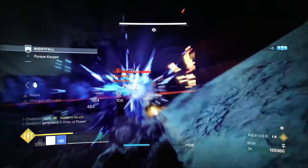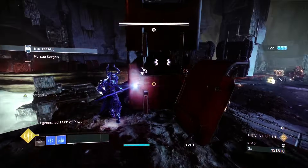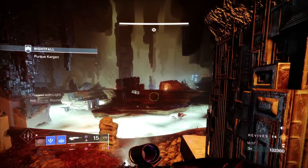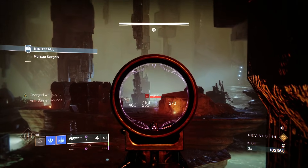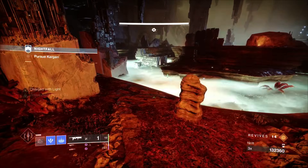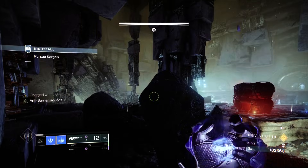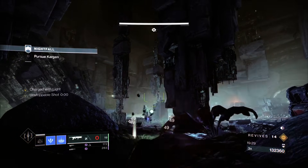Before pushing the island, do a stasis turret — that'll do a lot of work and position all the ads. Pop a super because you've got it available, to kill as many Legionaries as possible. Once your super ends, any Legionaries still alive will back up to where the Barrier and Unstoppable are — that's just their AI. The more adds you kill now the better. Your turret will also freeze everything and give you a moment of rest to shoot enemies without them shooting back, which is a big deal.